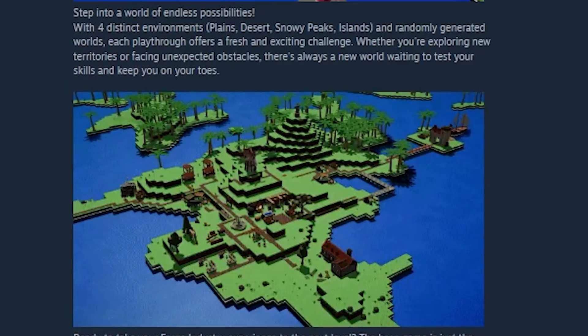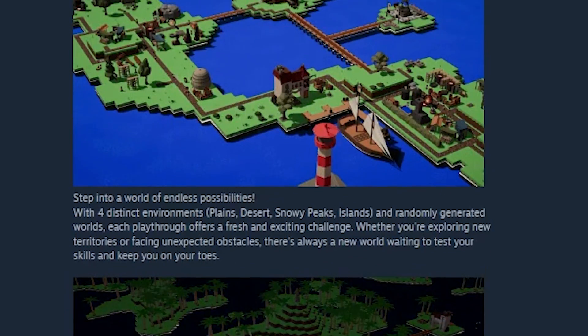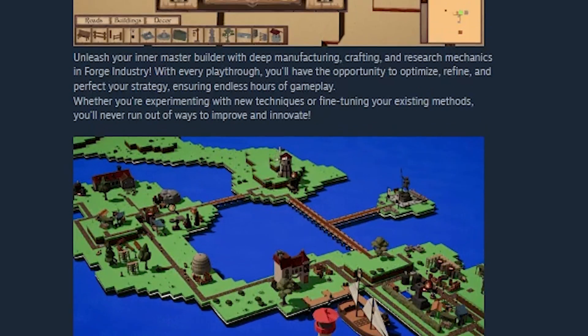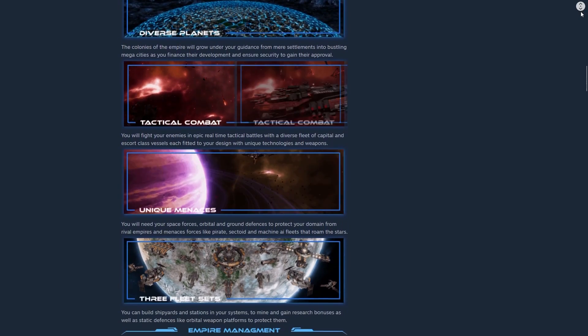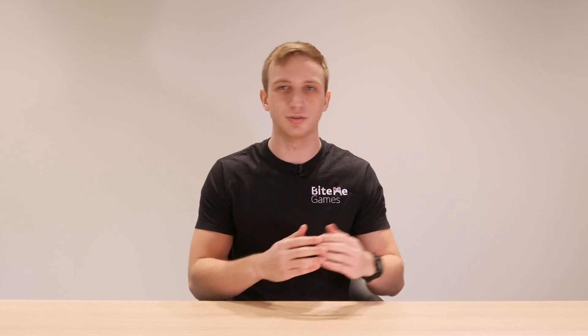One other big thing you should do is don't just write a text-only description. Actually put images, and even better, put GIFs of your game showing it in motion in the description. Because people love to see things move. Having pure text is going to be an instant turnoff. Having text with some images is going to be eh. But if you want a god-tier store page, you need to have multiple GIFs as much as possible throughout your description, because then people can see what you're talking about instead of reading a boring description.